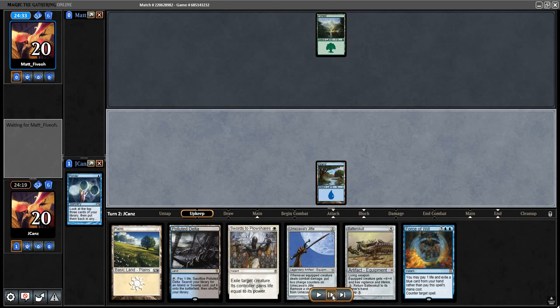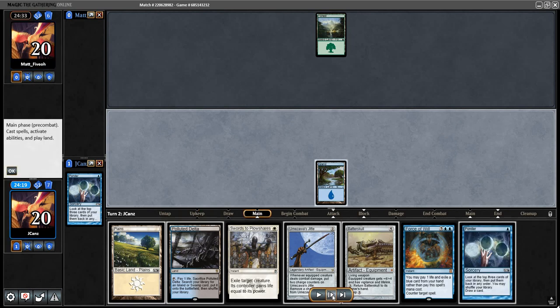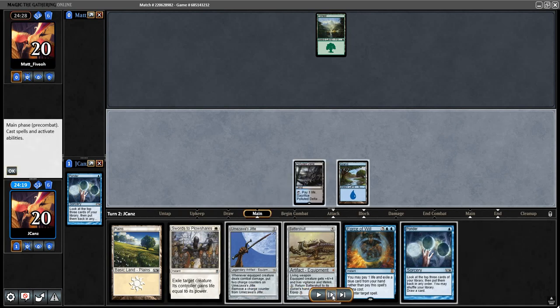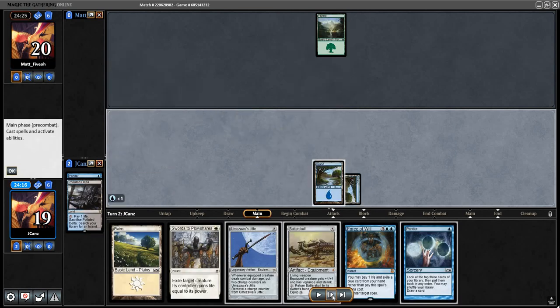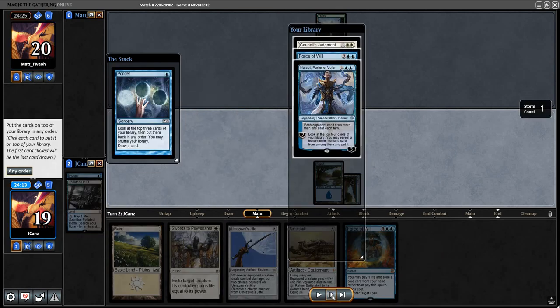Here's our Ponder and the last card was just a land - I didn't want another Polluted Delta so what I did here is fetch Island, Ponder. Once again this isn't all that bad. What I decided to do here is play Counsel's Judgment on the bottom, then Narset on top of that, and Force of Will on top.